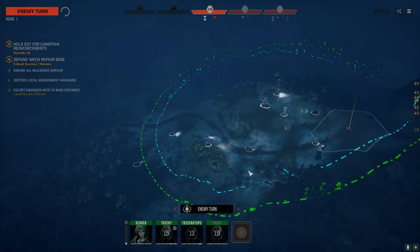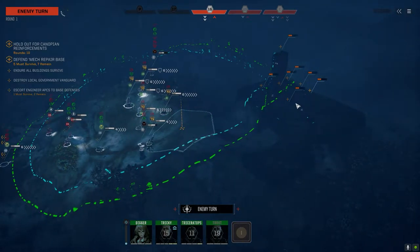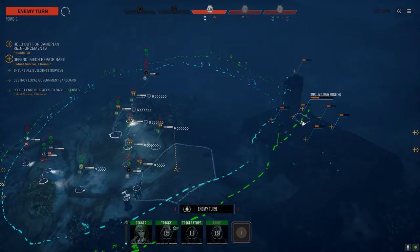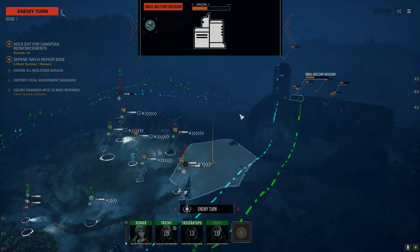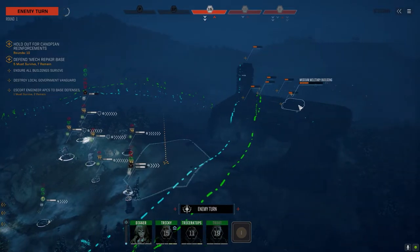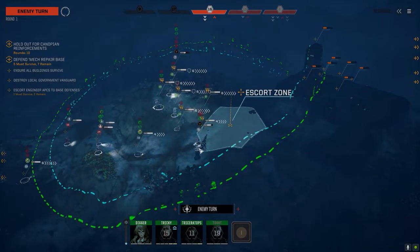We've got seven remaining — five must survive — which means they can kill two buildings and that's it. The medium building has 372 HP, the small has 144, and another medium has 242. At one and a half skull difficulty, they probably don't have enough firepower to take these down unless they get a few more Trebuchets. If they get a couple more Trebuchets, we could be in trouble.